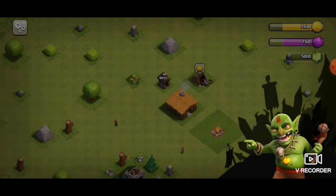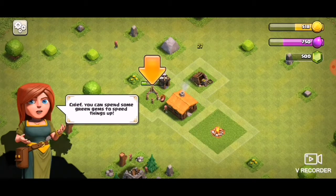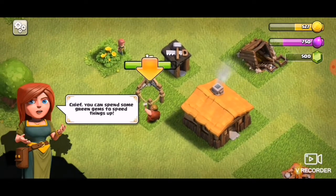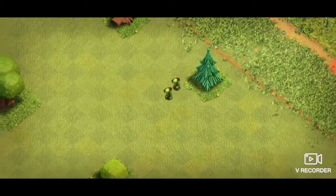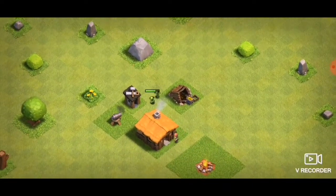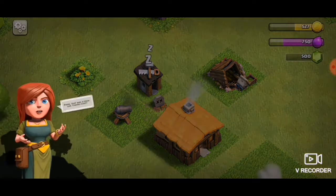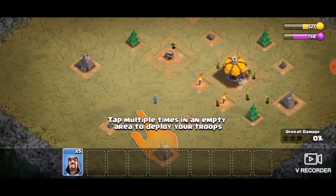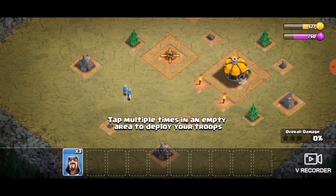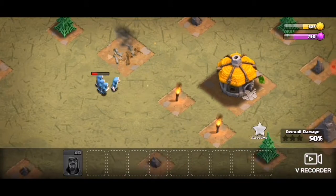So here the goblins are talking to us and we need to build a cannon. It's funny because in Boom Beach a cannon is not one of the first things you do. There are going to be two goblins trying to attack us and we're going to manage to take them out. Now we can attack - if we tap our troops we can go to that cannon and take it out. Yes, no troops died!